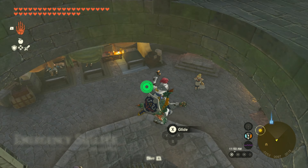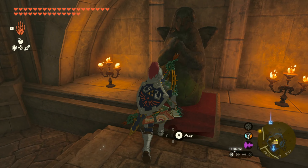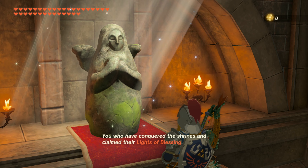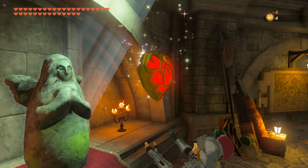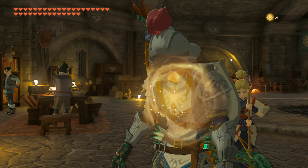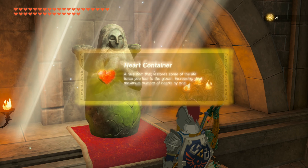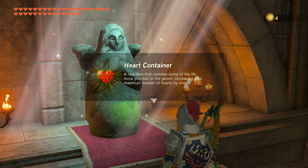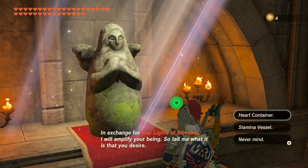If we give this goddess statue four Light of Blessings we will get an additional heart container. I'm going to do this twice, which will basically max out my heart containers — my stamina is already maxed out. A heart container is a rare item that restores life force lost to the gloom, increasing your maximum number of hearts by one. I have one more to get.